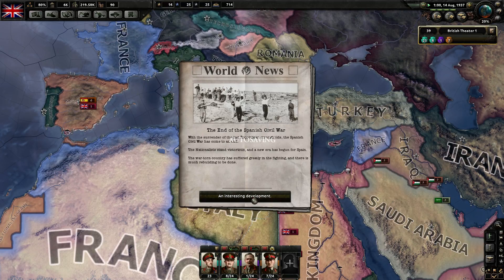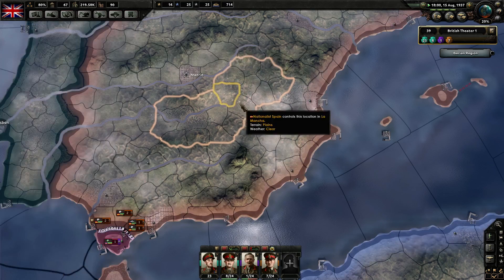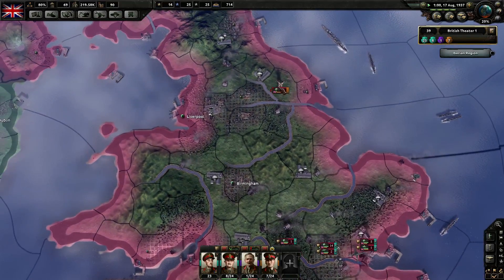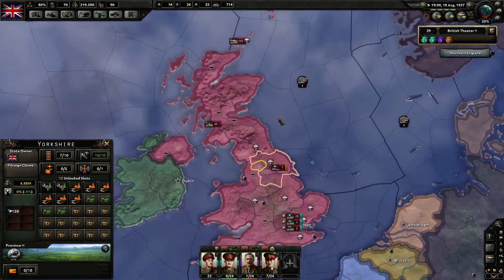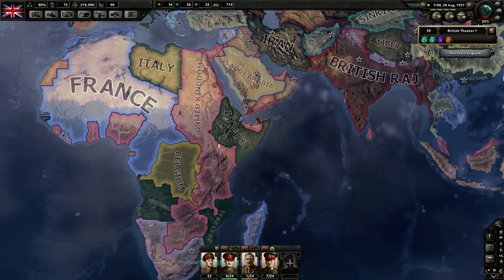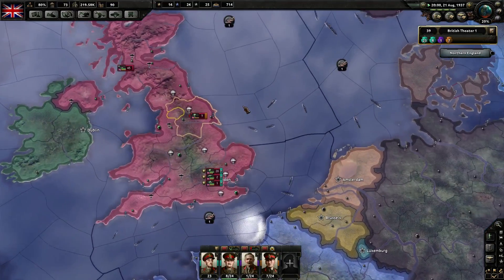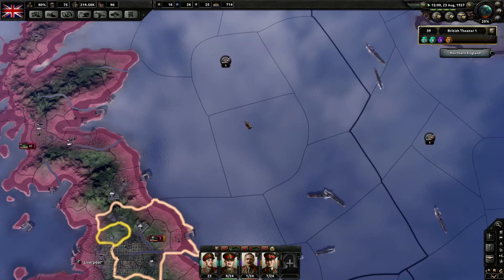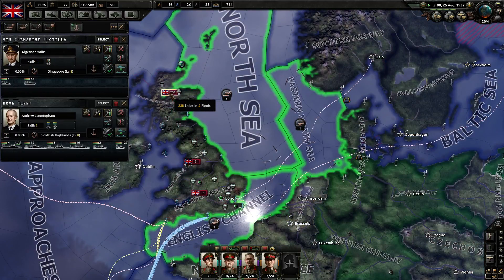The end of the Spanish Civil War — nationalist Spain. They're the fascists, so we've got a fascist Spain in power. The best composition for the navies is hard to figure out. The best composition I've found out, sadly, is numbers — that's it, it's the numbers.